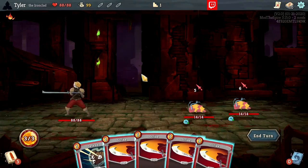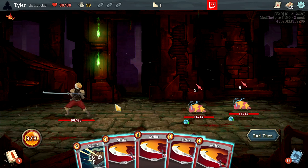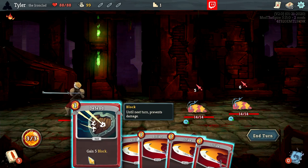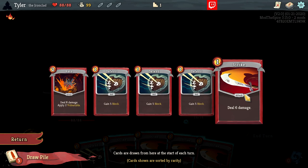Once we return to combat, you'll see we drew five cards at the start of our turn. All characters draw five cards, except for the Silent, who draws an additional two cards at the start of combat. We have the other five cards in our draw pile. We drew four strikes and one defend, so we know our draw pile has Bash, three defends, and a strike — we're going to draw those five cards on our next turn.